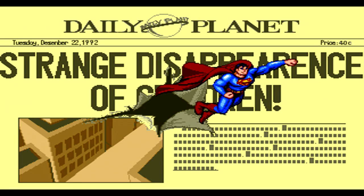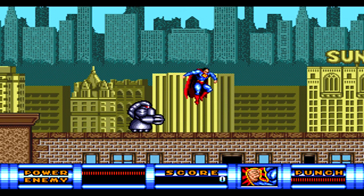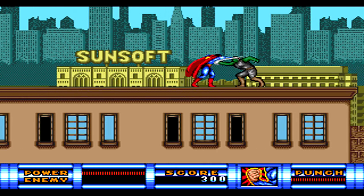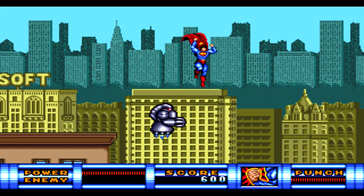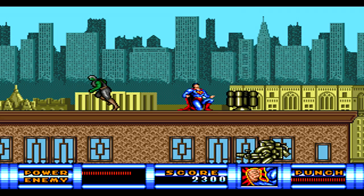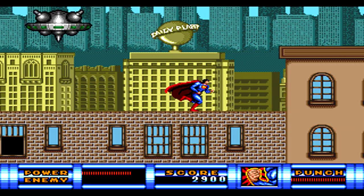After seeing a cool little intro of Clark Kent running into the phone booth and then bursting out as Superman, we then get to see the newspaper article for the first level, proclaiming that some kids had gone missing. Superman busts through the newspaper article and we begin level one, which takes place in Metropolis where you're running along rooftops fighting different types of robots and machines trying to take you out.